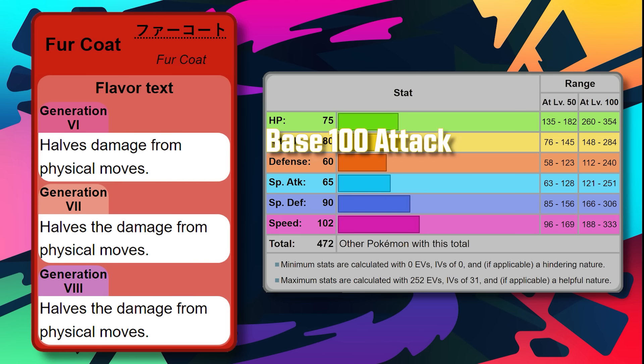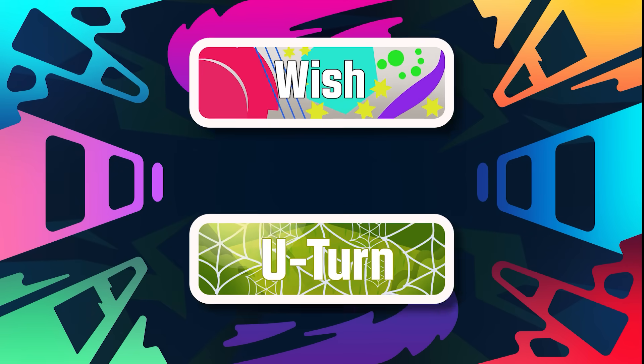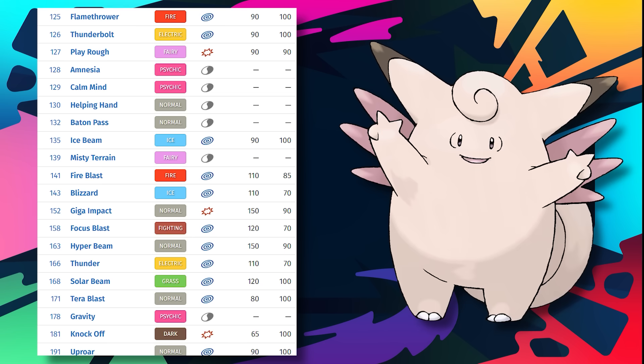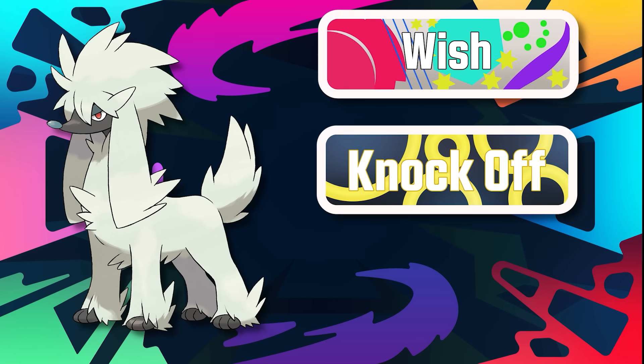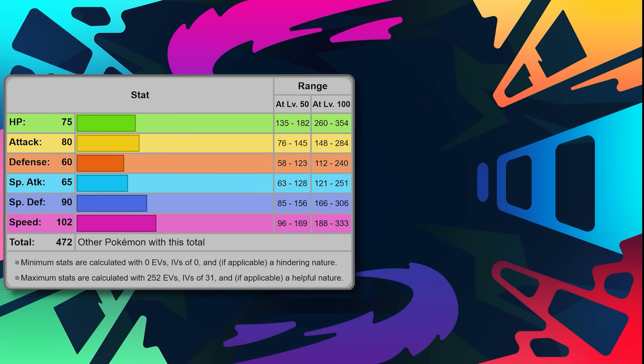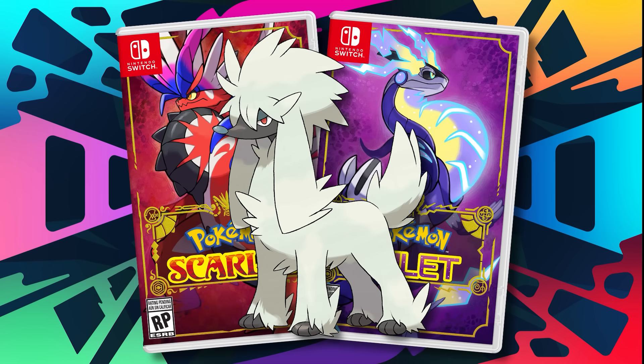But what this Pokemon is missing is just moves, which is something they've had no issue giving out to Normal types of the past. You're telling me that Clefable, Chansey, and Wigglytuff can have just about any move they want, yet Furfrou can't get Wish, Knock Off, or some way to boost a stat that isn't its already solid defense? It's like they made Furfrou, didn't know what they wanted to make Furfrou other than mediocre, and then slapped some sort of random stuff on it and called it a week. If Furfrou were introduced in Gen 8 or Gen 9, it would have gotten better stuff. I can promise you that.